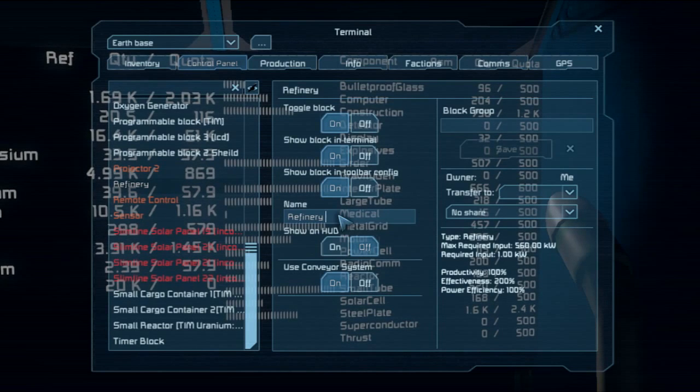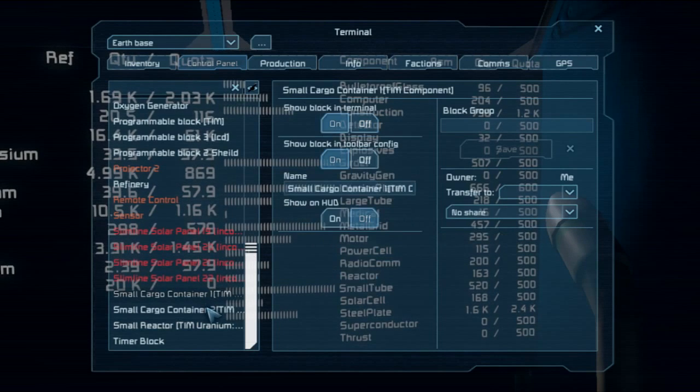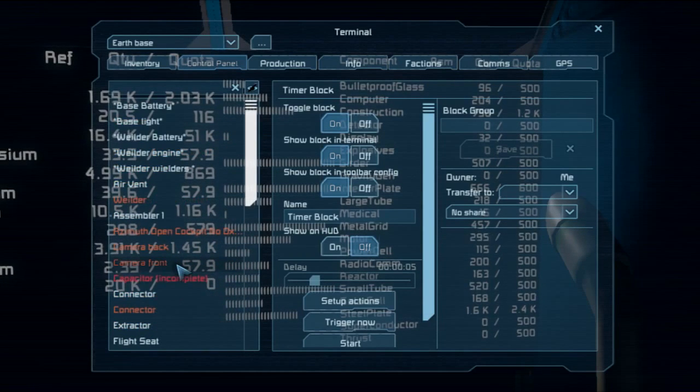Priority is also based on the quota — whether iron is needed or not — but that's complicated. Here's another example: the reactor, I set it to have uranium, priority five, and it will hold only one. These are the cargo containers — one for components and one for ingots. All of that is connected to the timer block; the delay between cycles is five seconds. Soon enough we will hopefully have another shield.